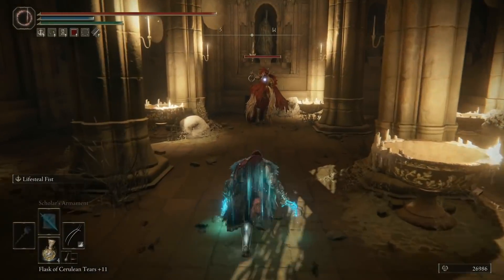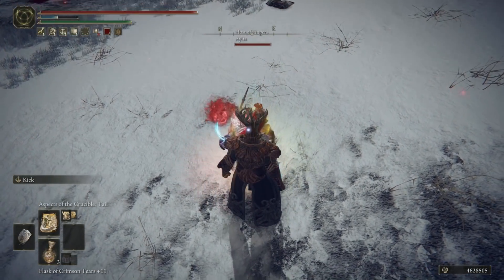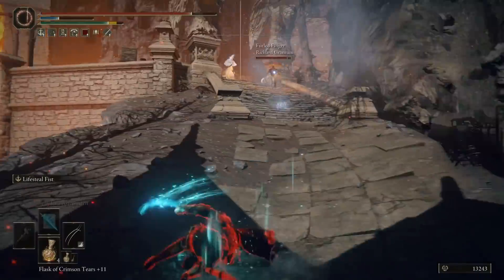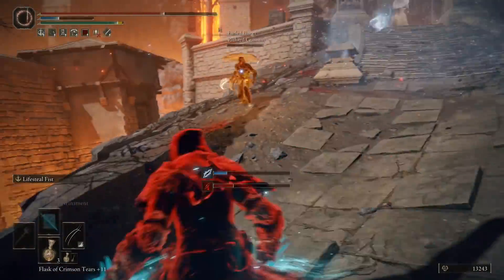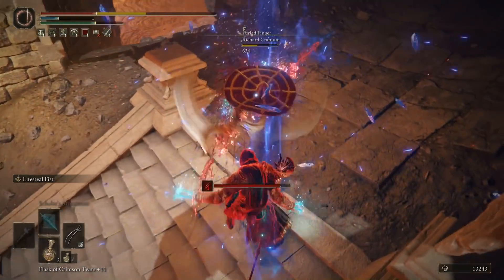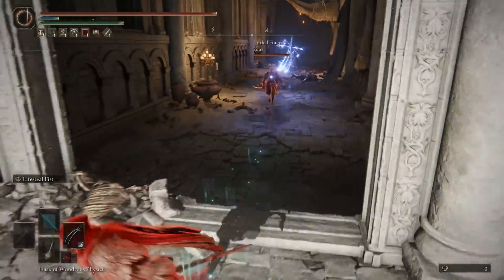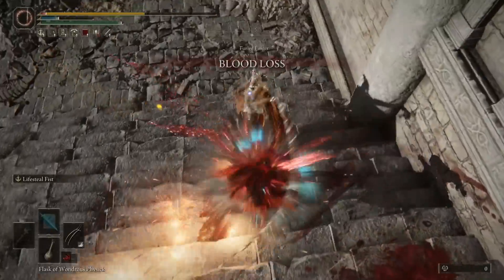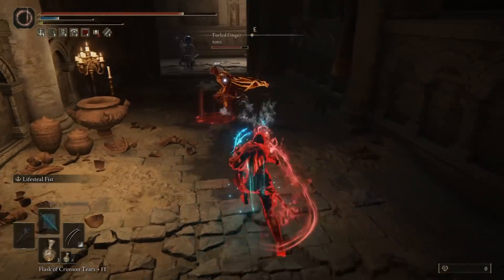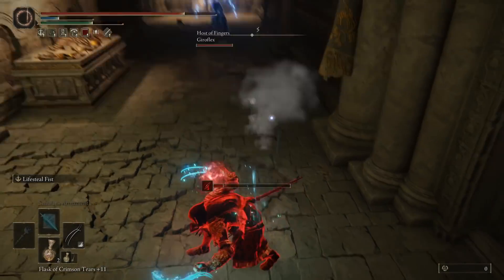But then we get to PvP, and the mind games, and why it's so much fun. All you have to do is land it, and in an invasion-based situation that is certainly doable. People get confident, people are in groups of two or three, they rush you, and you can really time it, bait them in, and then just grab and kill one of them. Then you watch the others be like, what happened? Nobody uses Life Steal Fist — conventionally everyone thinks it's just really bad. But like most things in Elden Ring, if you really build for it and employ the right strategy, it becomes really quite good. But most importantly, it becomes really quite fun.